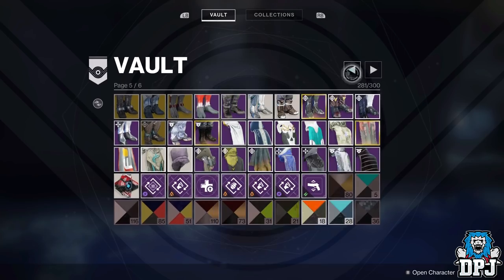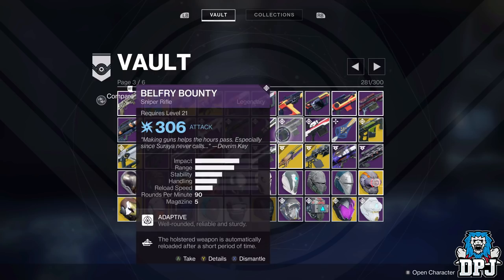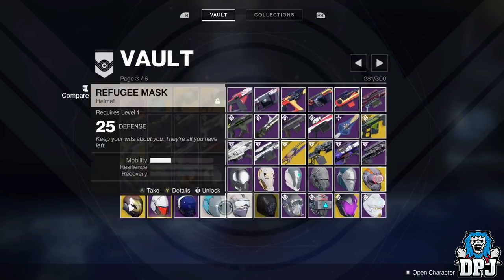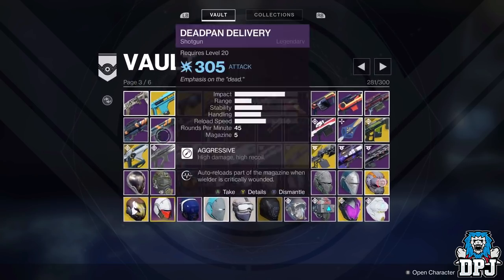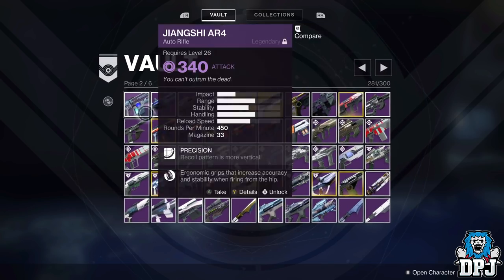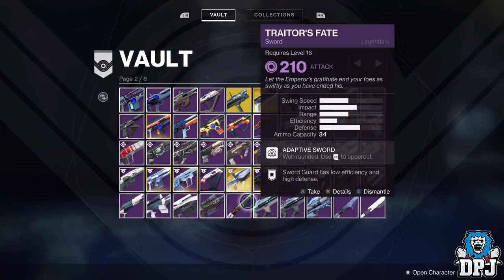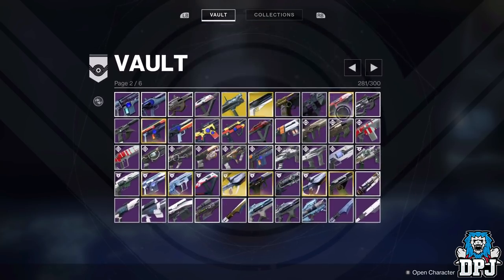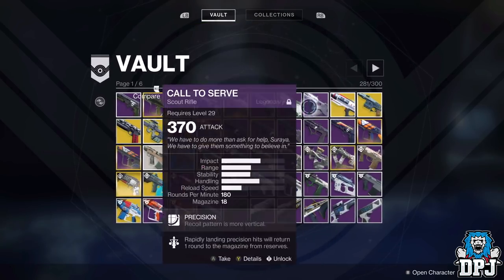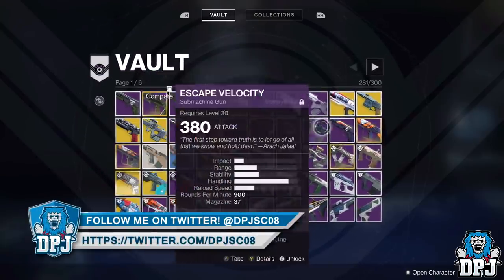This means you can dismantle a lot of what you have stacked in your vault, knowing the gear will be safe to retrieve from the collections vault when Forsaken drops. But wait — before you start dismantling, I'd say wait until the Forsaken drops before getting rid of any weapons stacked and unused in your vault, because you never know what might change. The worst that can happen is you dismantle them when Forsaken releases and still get those shards. So I'll keep them just in case anything changes.